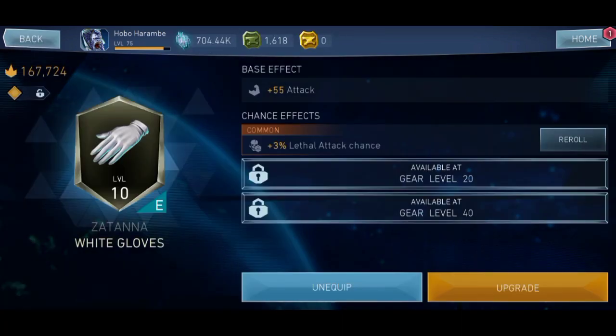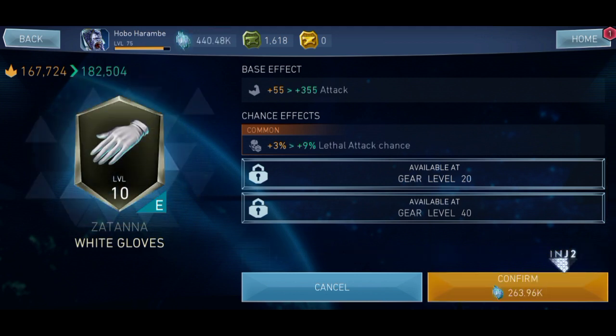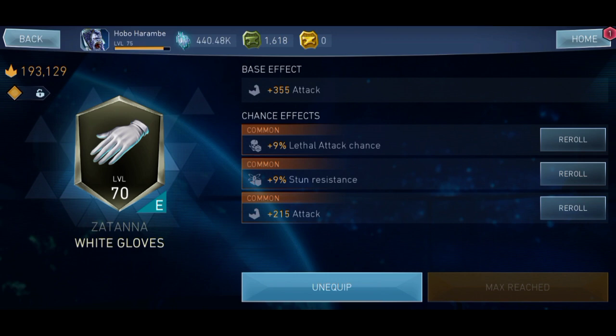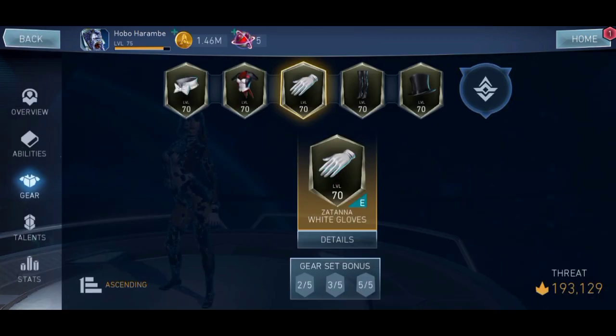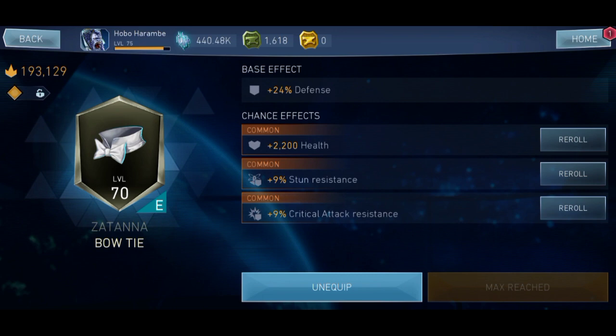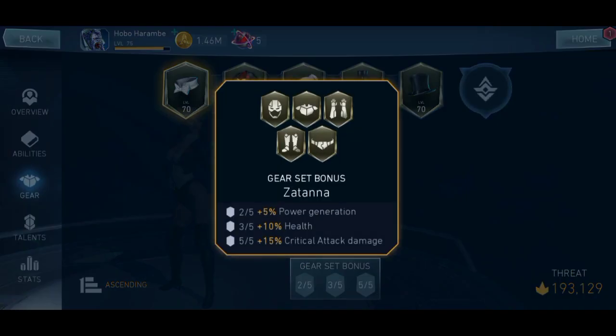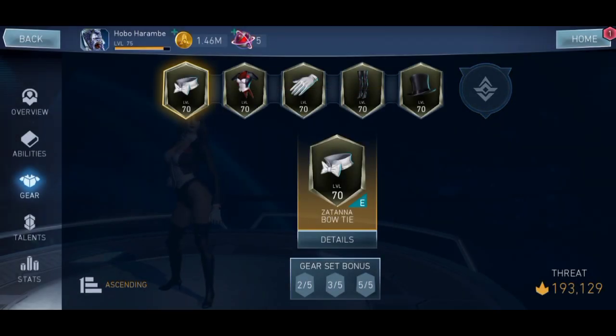Let's check out our gear set bonus. We're going to max out every single gear up to level 70. For the gear set bonus, I think she has 12% crit damage and attack. The gear set bonus is: power generation, health, and critical attack damage.